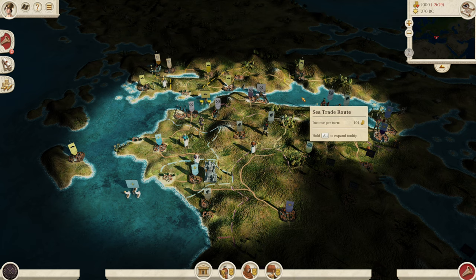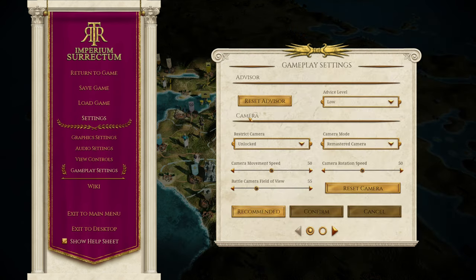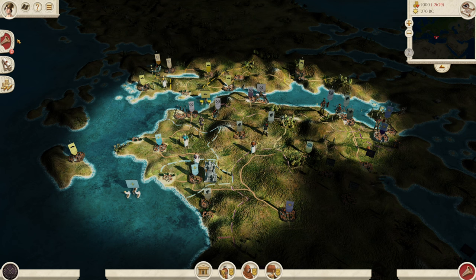I wanted to give a shoutout to Rather Incoherent, who has done a full playthrough as the Achaean, so you can go and watch that campaign as well. Today we are going to show you how you can use these guys to thrive in the Peloponnese and Greece as one of the strongest military nations out there, because their roster is very, very good. We are on very hard and we are going to stick on extreme mode for today.